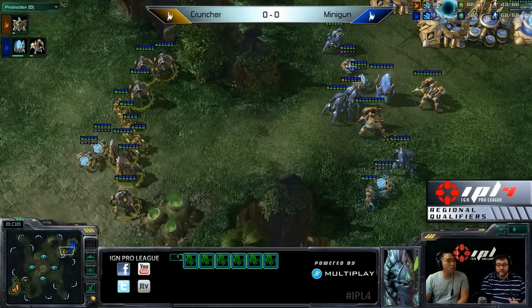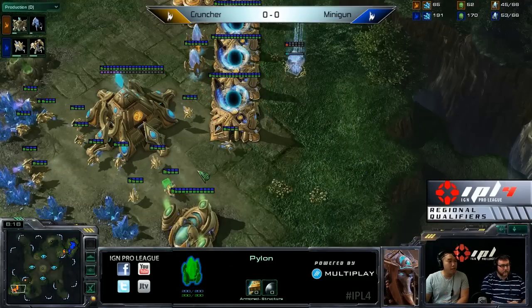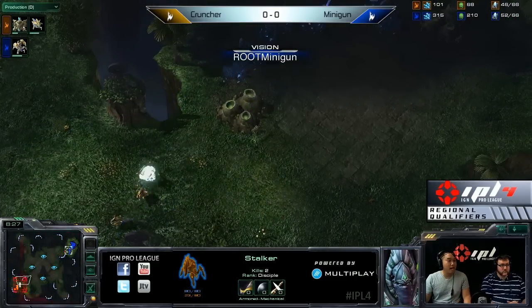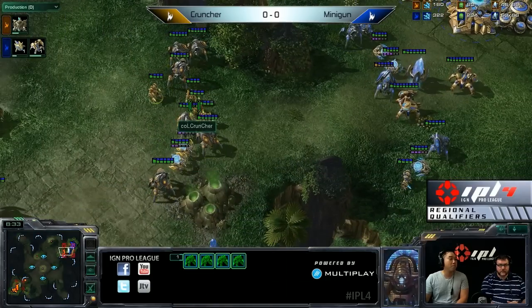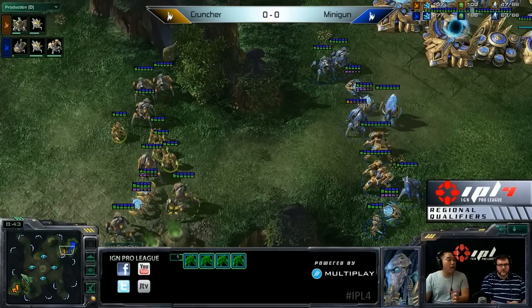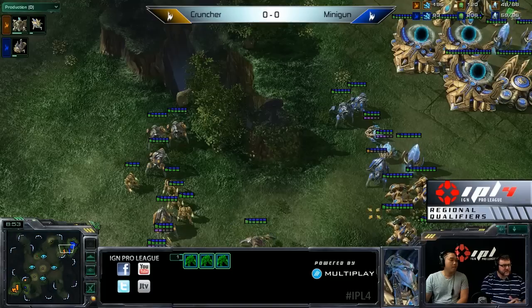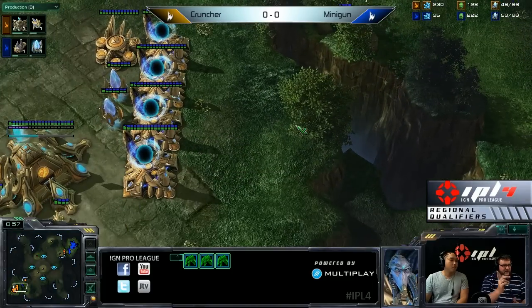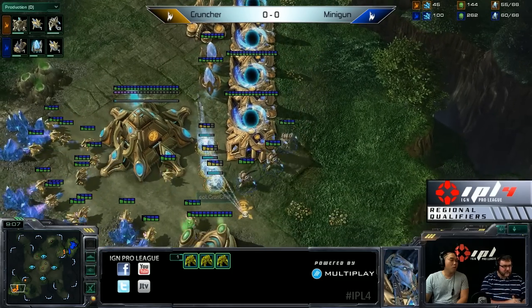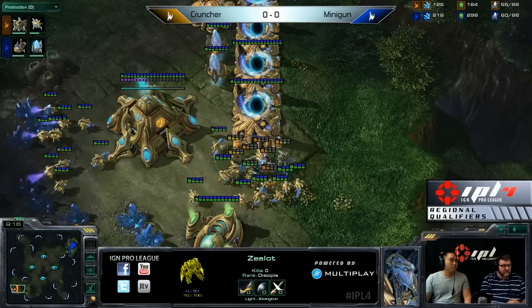It looks like Cruncher is just going to set up a contain with the four-gate, feign the aggression, and behind this he's going to try to get an expansion. But little does he know there is a pylon down here, so Minigun could be aggressive and shut that Nexus down. It depends on whether he scouts it, because right now his probe is not going to see the Nexus — he really doesn't know how many forces are being warped outside his natural. He could think it's just a contain, or it might look like super all-out aggression. Minigun is warping in units at that forward pylon, so he should be able to apply a little aggression on this fast expand.